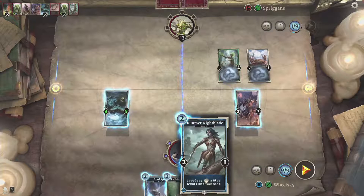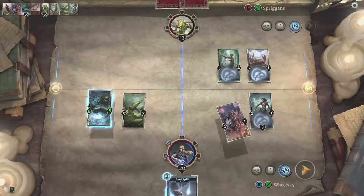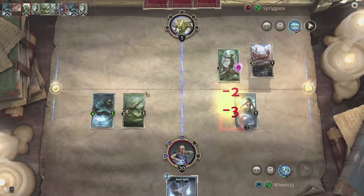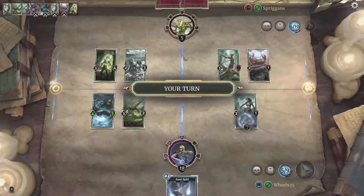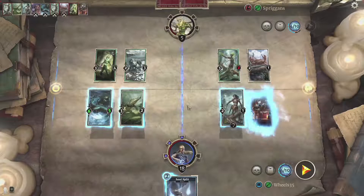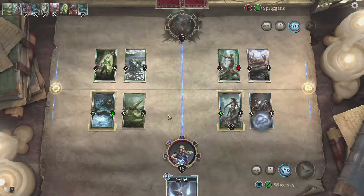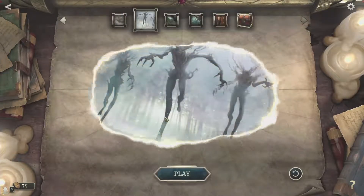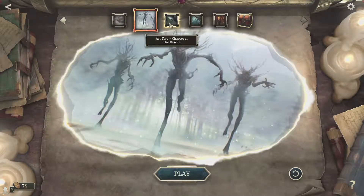That was kind of a waste because she was just killing my creature anyway. Ooh — that was one of its special abilities, that was pretty cool. I'm going to try to flood the field here. She keeps healing. What I really want to do is save this until after this attacks — if she heals it's game. And that's game! That was pretty easy. She could have very well overwhelmed me with those drain monsters constantly healing herself, but I think I got lucky with her draws. Alright, moving on to Act 2 Chapter 11 — The Rescue.